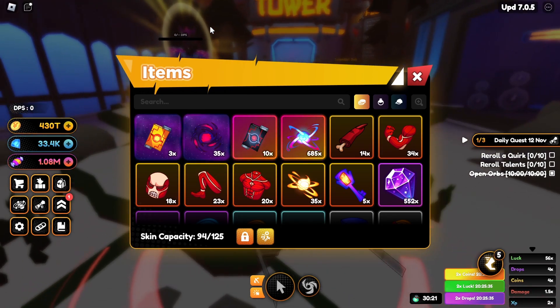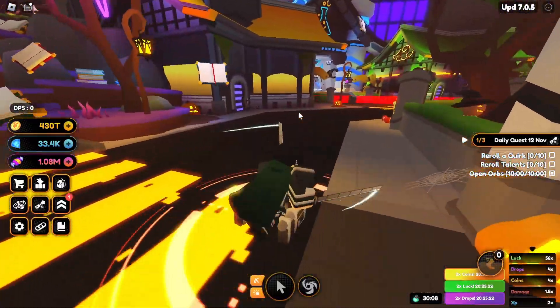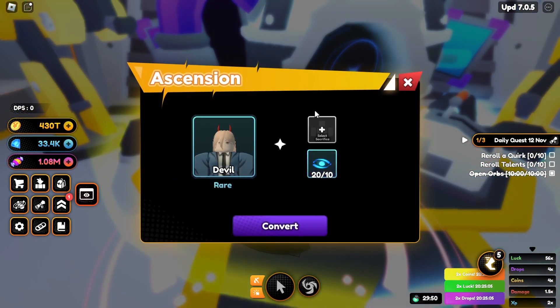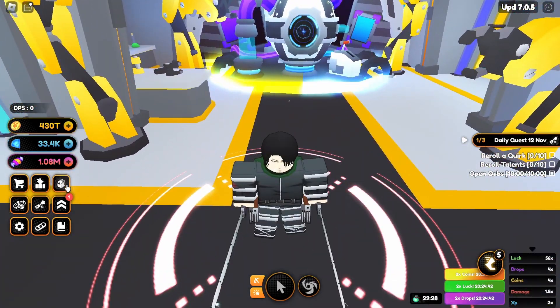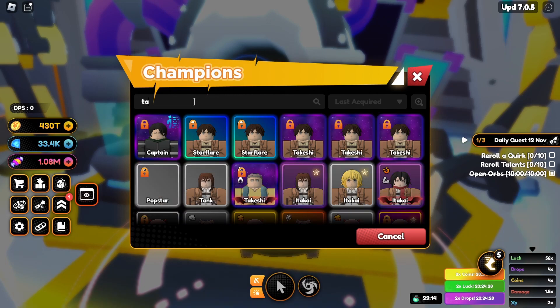The Star Devourer challenge gives you two key cards: the advanced ascension card and the normal ascension card. This moves us to our next topic — Ascension 2 and 3. The ascension 1 and ascension 2 machines have been replaced with a single Ascension 3 machine. If you select a champion that needs to be ascended twice, a new UI pops up requiring: two of the same champions as before, 50 cosmic essence as before, plus the normal ascension card from devourer challenges.